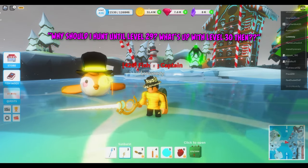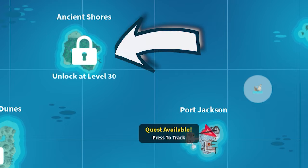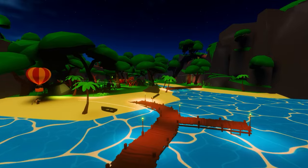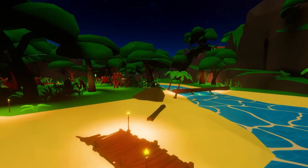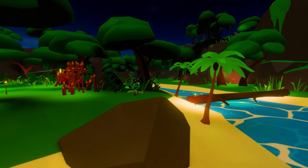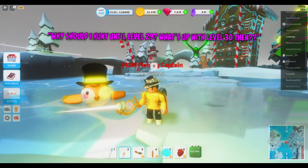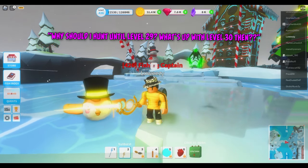As for why I mentioned level 29 specifically - once you hit level 30 you unlock an island called Ancient Shores. This island is very overpowered in terms of fishing; it's literally the only island I typically like to fish at, other than the Monster's Barrel area. Once you unlock Ancient Shores you'll be able to catch good rarity fish that cost a lot, so you don't really have to hunt anymore to make money. It also gives you big XP, so if you want to level up fast you can just grind here and you'll be good to go.